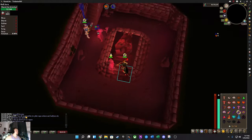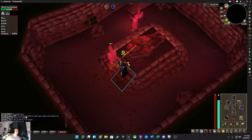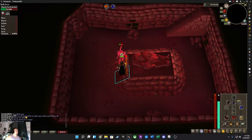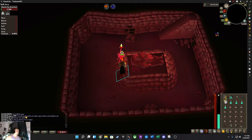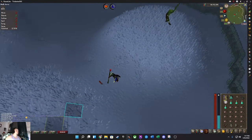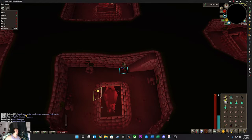The Barrows brothers don't have any magic defense, but you don't want to bring all magic gear - bring your best defensive and offensive gear because they hit hard. Every time a head pops up it drains your prayer by 15, so watch out for that. To save prayer pots, do all three brothers that require prayer first: Dharok, Ahrim, and Karil.